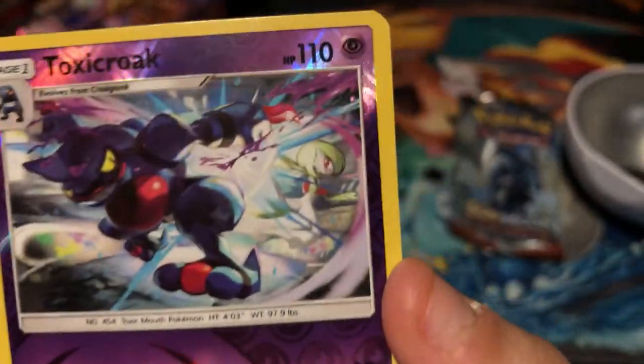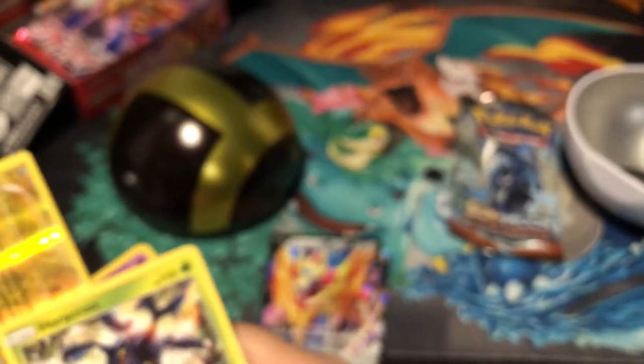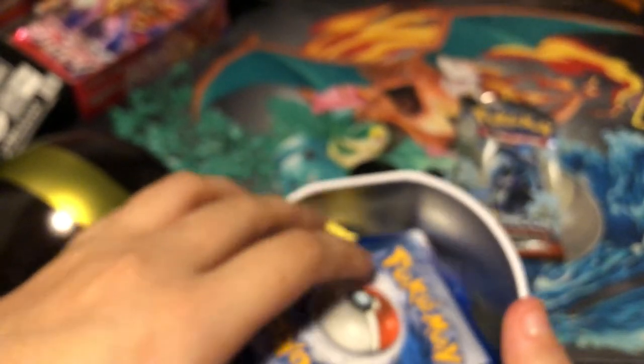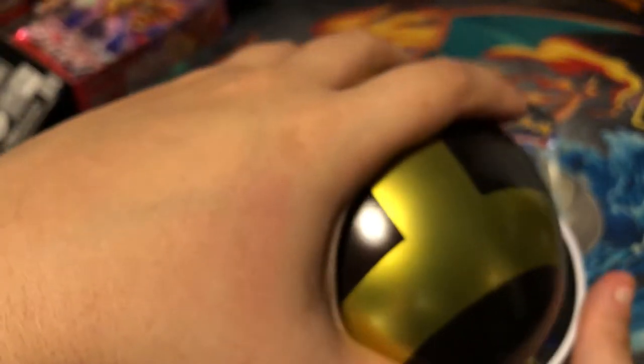Croagunk, almost. Oh, there's Gardevoir — he looks almost like Greninja. Alright, so that was our Ultra Ball. I wonder if I could store some cards in here. These are just some commons. No, I don't think so — I don't want to damage them. Not a good storage unit.